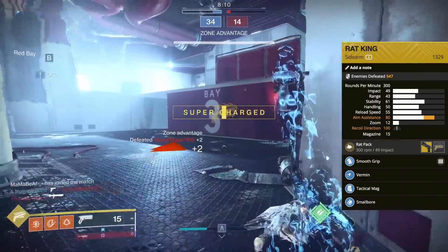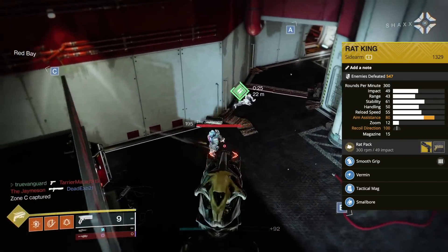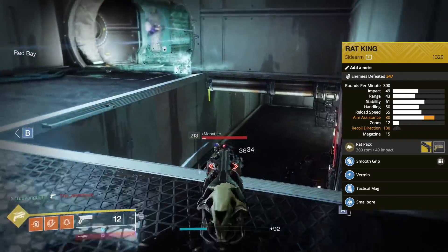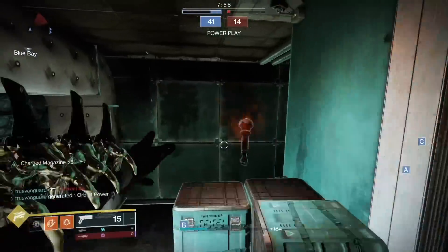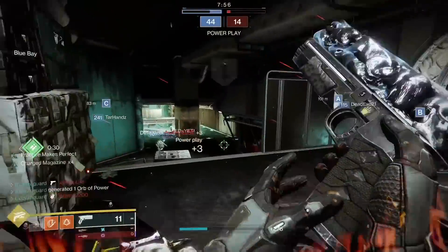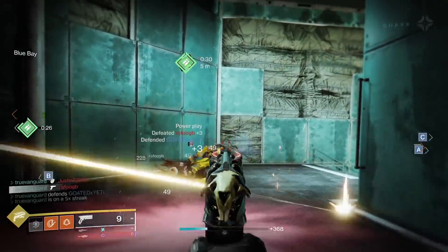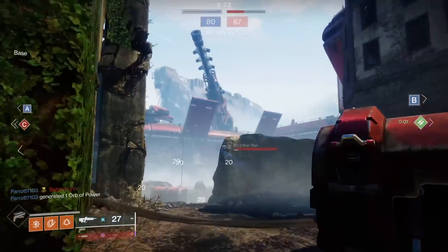Now, if you don't have the catalyst for the Rat King, it's pretty nuts. It does three things. First, it gives the gun a plus 20 recoil direction buff, which makes it a perfectly vertical 100 recoil direction. That's very, very nice. Obviously, not having to worry about pulling down to the left or to the right while managing recoil is a very nice thing to have going for it.